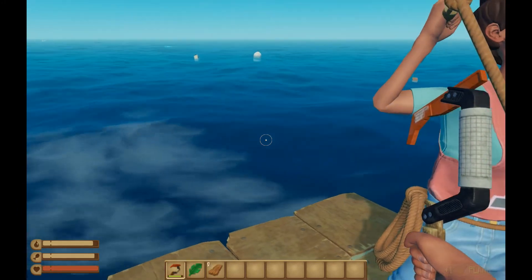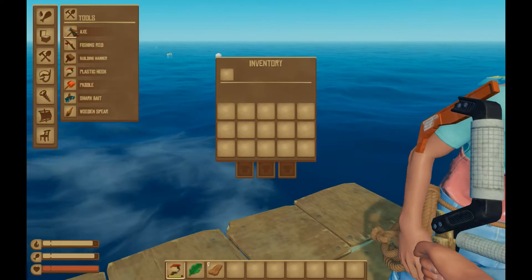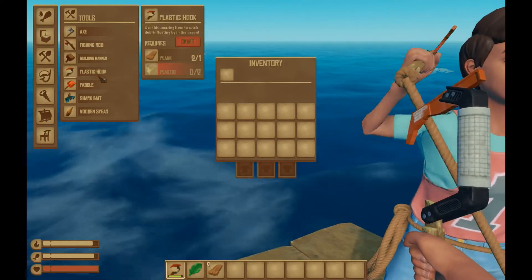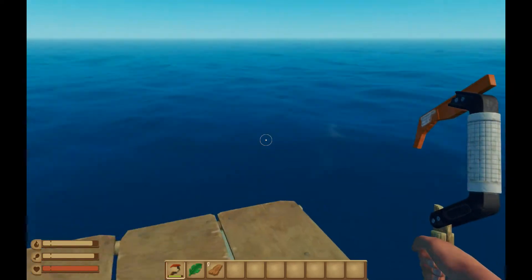Inventory's I. Yeah, okay. And this is where I can build stuff too. Cool. So I can make a plastic hook. This requires just wood and a couple plastic, so it's not too bad.